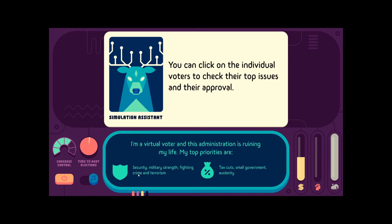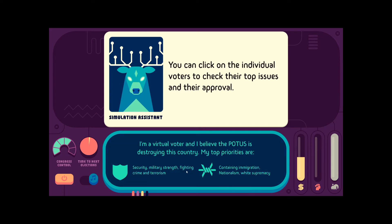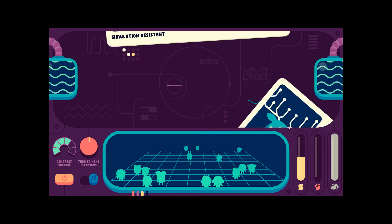We're never getting your vote. How about you? Terrorism and nationalism. White supremacy — containing white supremacy. Okay, we can work with that. Containing immigration. Alright, cool, fair enough.